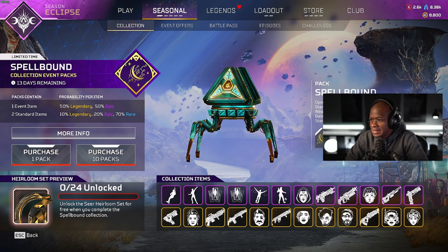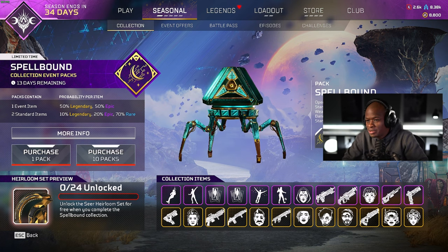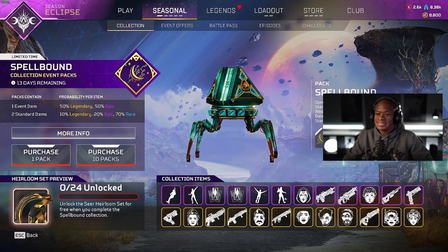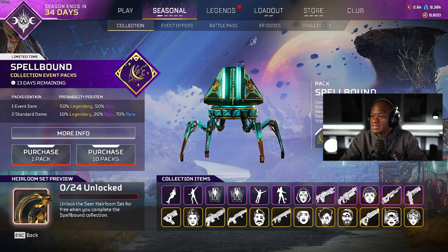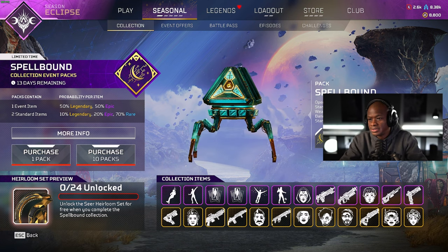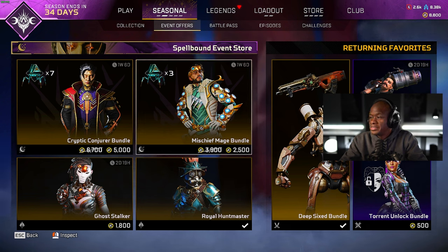All right guys, we're gonna unlock the Seer heirloom — it's gonna be sweet, I'm excited about it. The morning was good, and I'm off today and tomorrow, so that's good. What we'll do is unlock these two items first, and then we'll start unlocking all the other stuff.